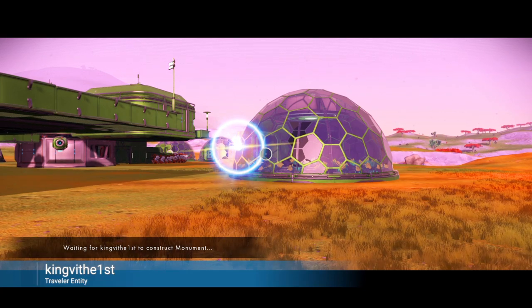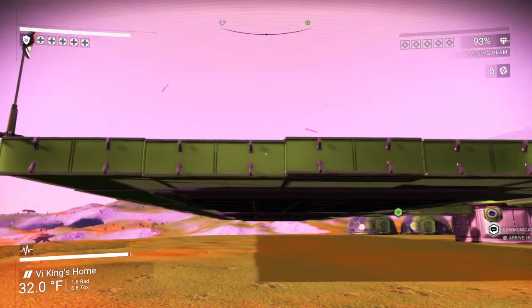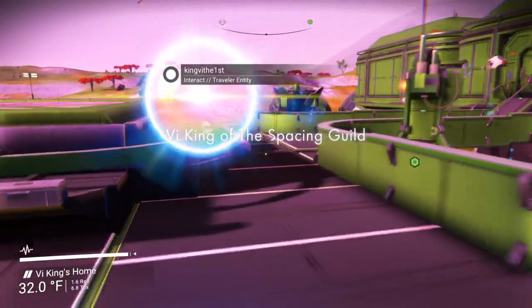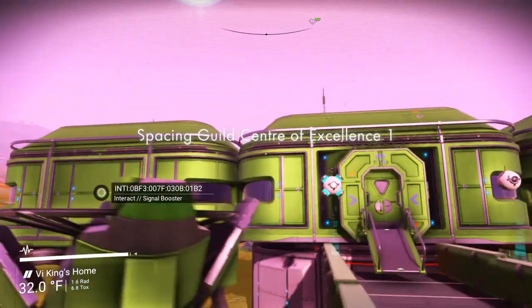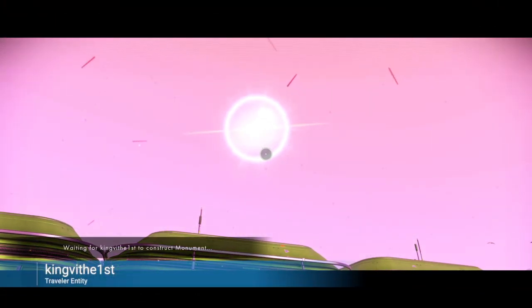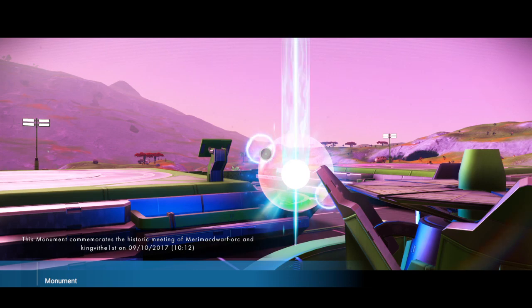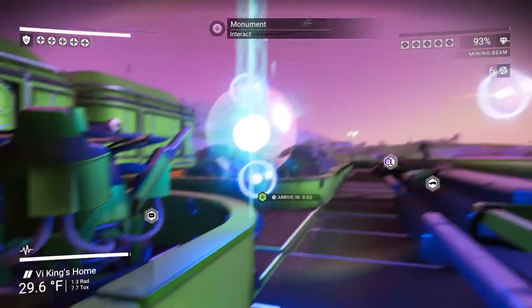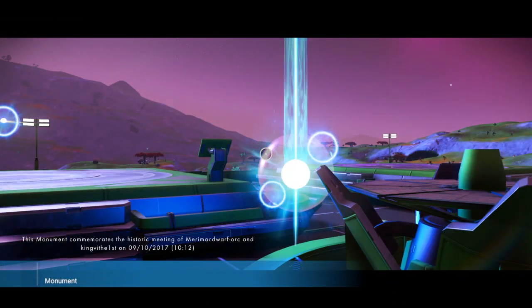Can we make the monument where the signal booster is? Sure, I think it'll let us do it on the base property. If you jump up onto the landing pad — I'm here. It's meant to mimic a trading post. I'm stood on top of the signal booster now — can you see it? Yeah. Is this where you want to make the monument? Yes, please. Wait, do you want me to get up on the signal booster too? It already made it — it's off the signal booster for me. No, it's close enough. That's perfect, thank you.